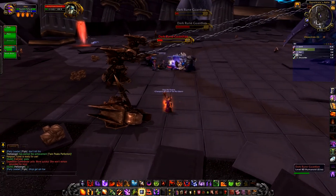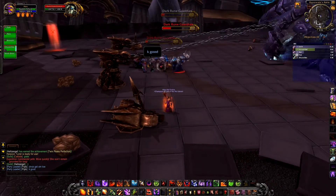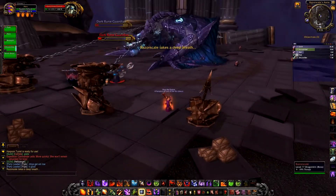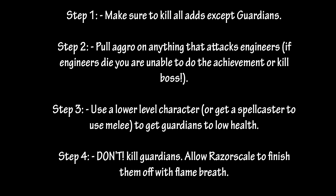Once they get them on low health, the boss will then use their Fire Breath and kill the adds - and basically that's how you do the achievement. As you can see, we killed two there, because unfortunately we killed one.